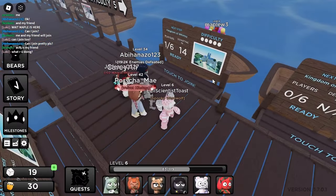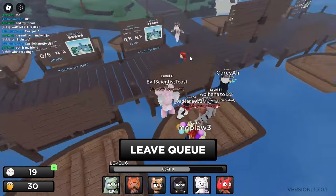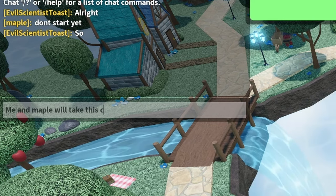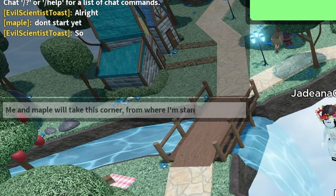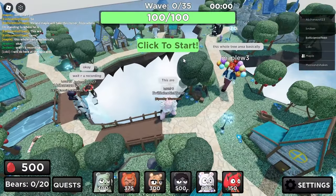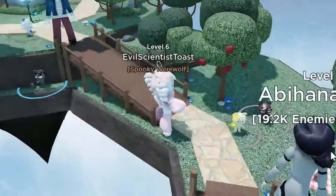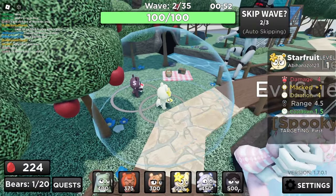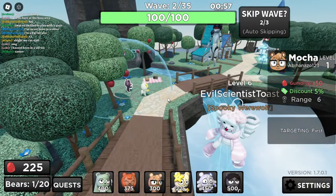Kingdom of Whimsy. The only thing I'm worried about is we still want our section to build. Oh my god, we have all six already. We'll take this corner from where I'm standing to where he is. Let's go for it. And we also have a Ube-Strapfruit combo over here. Wait, that's Mocha. Never mind. It looks like Ube. Yeah, I know.